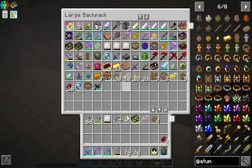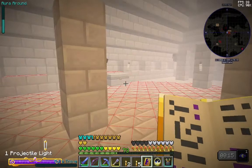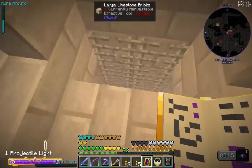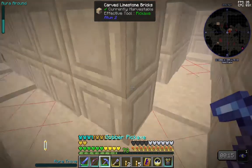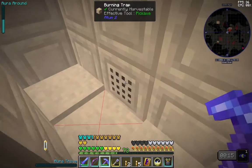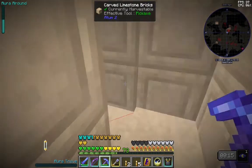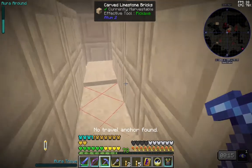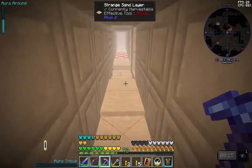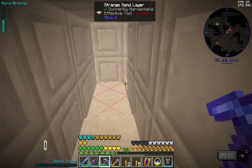Let's see — where is our spell book? All right, let's head down. You gotta be careful down here — there are traps. You want to right-click them with your pick; I found that tends to disarm them. There are ghasts and fire and all kinds of things fit to ruin your day.